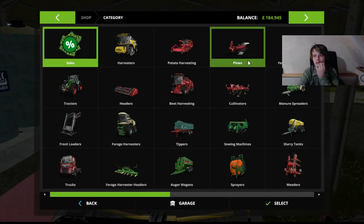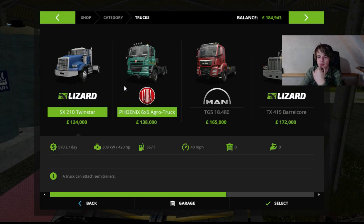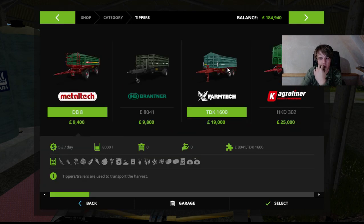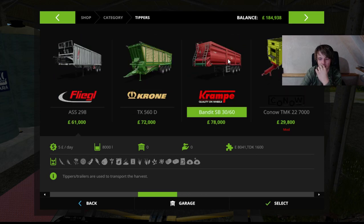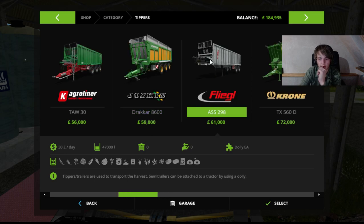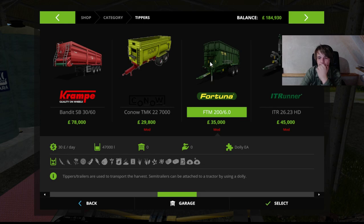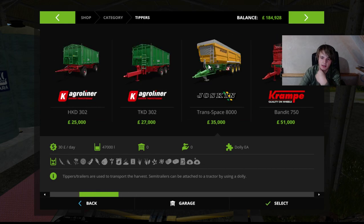We do have a load of money - we could buy a truck; 138 for the truck which is a big trailer, 78,000 or 61,000. We could buy a truck and trailer and do it that way.